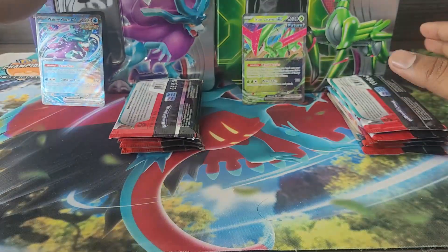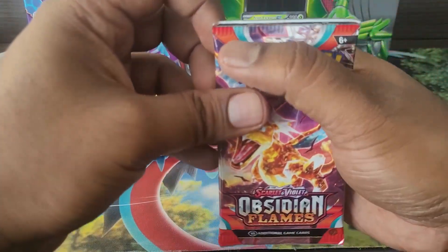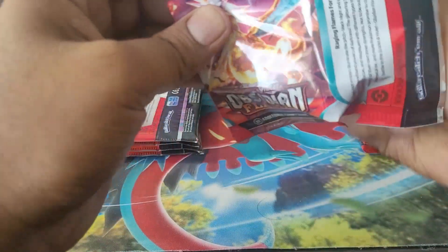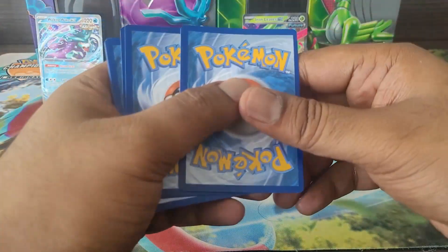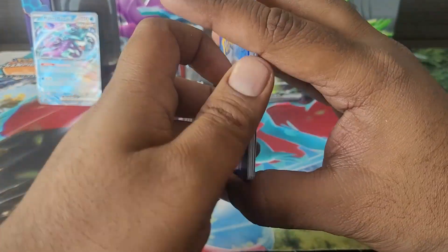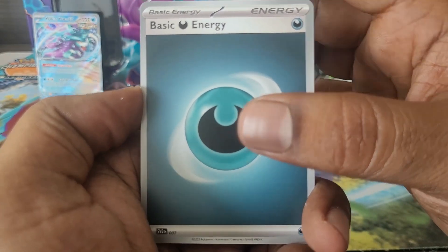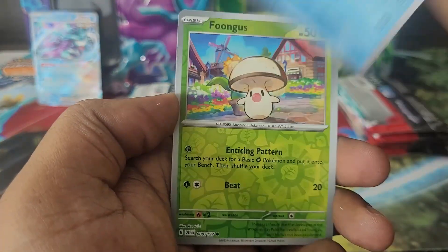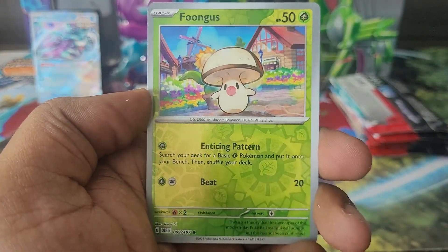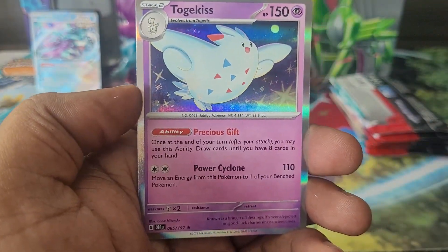We start off with Obsidian Flames — looking to see if we could pull that alt Zard special illustration. We get a Darkness Energy, which is what that Zard is. Going through fairly quickly — nothing in particular: Houndstone, Baltoy reverse, and a Togekiss.